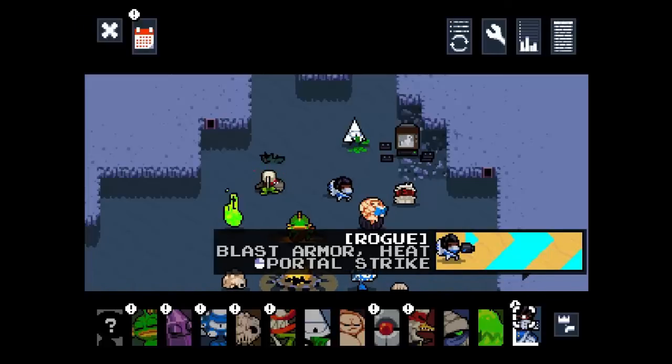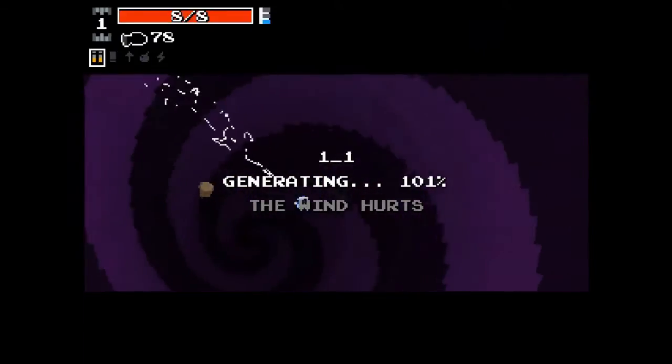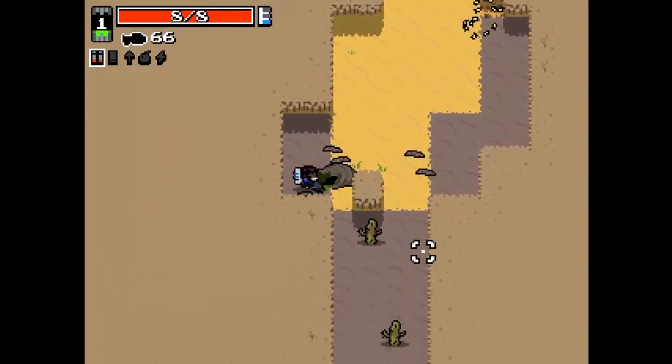There's a lot of gimmicks with Rogue — probably the most gimmicky character. Her ability on right-click is Portal Strike, and I'll show that off. She also has Blast Armor and Heat. I don't know what Heat is, but Blast Armor means whenever I get hit, I shoot off an explosion that kills stuff and gets rid of bullets.